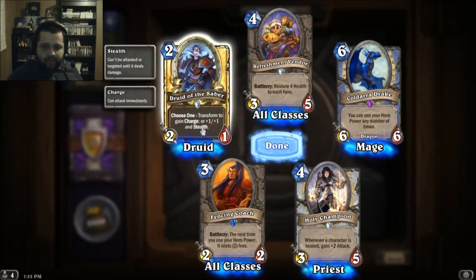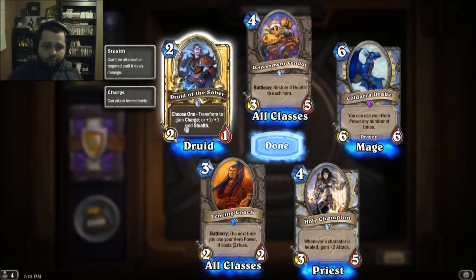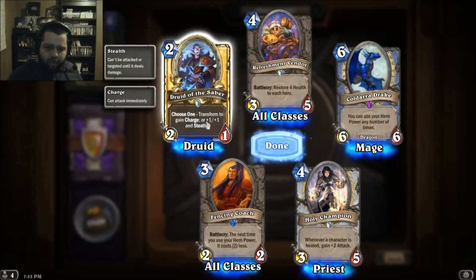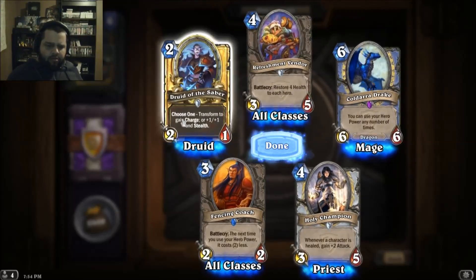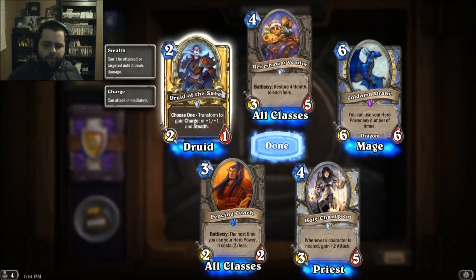I have a character that transforms — choose one: transform to gain Charge, or plus one plus one and Stealth. Oh, the Druid Sabertooth — that's a golden one! Cool.